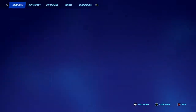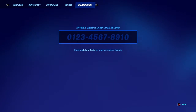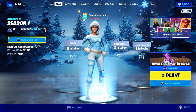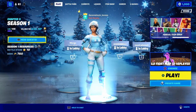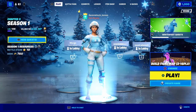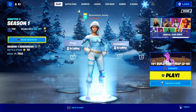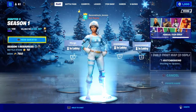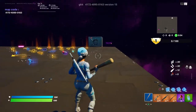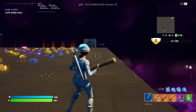Let's get into it. First you're gonna need to type in this map code — it's a build fight 1v1 map, private or public, you can do either. I'll do private. You're gonna need to load in and I'll be back once I'm in the map to show you what to do.